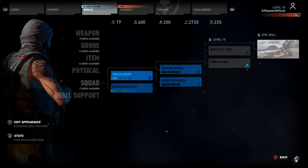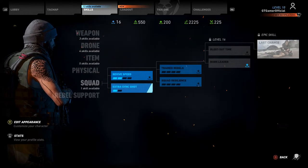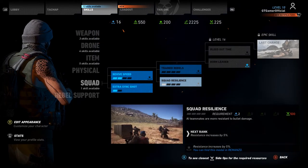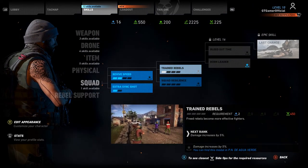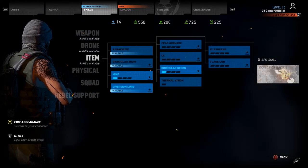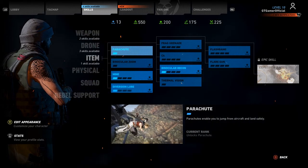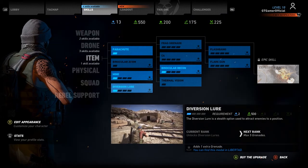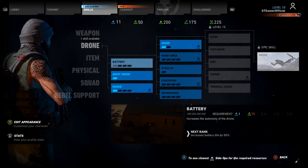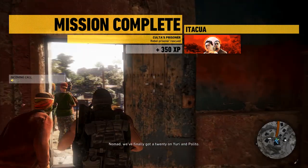No skills I wanted immediately available. Two skill points available — revive speed, yes. I should have gone for that one. One more available — trained rebels, squad resilience. Oh, extra sync shot — yes I'll have that. Parachute — yes. Binocular zoom. Diversion lure — I suppose I should get that. Weapon hip fire spread — yes. That's pretty good.